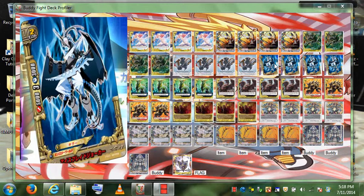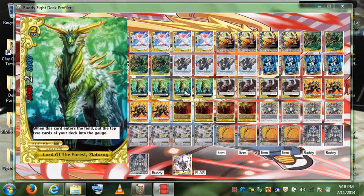Ice Blade Joker is a size 2 with 3 crit, 5k attack, and 3k defense. No effects — it's just a monster. Another size 2 is Lord of the Forest, Zlao Torag. He has an effect: when this card enters the field, put the top 2 cards of your deck into your gauge. That's a way of ramping up your gauge to pay for everything else.